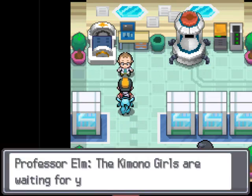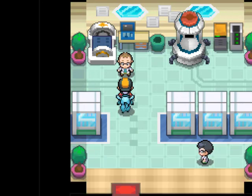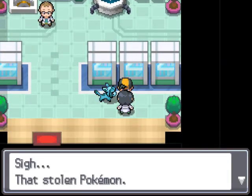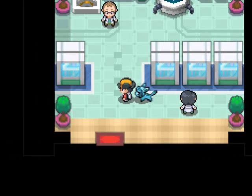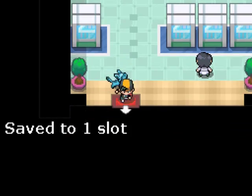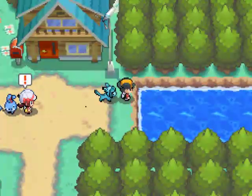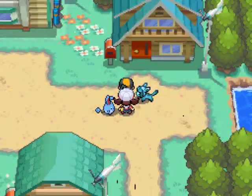Thank you Lyra. I have the strangest feeling she's about to battle me. You gotta go to the Ecruteak Dance Theater. I don't know if the Lugia event is mandatory, but probably. I don't trust Lyra - if you try to go surf she's like no, go to Ecruteak. I want to catch Lugia. So yeah, head back to Ecruteak.